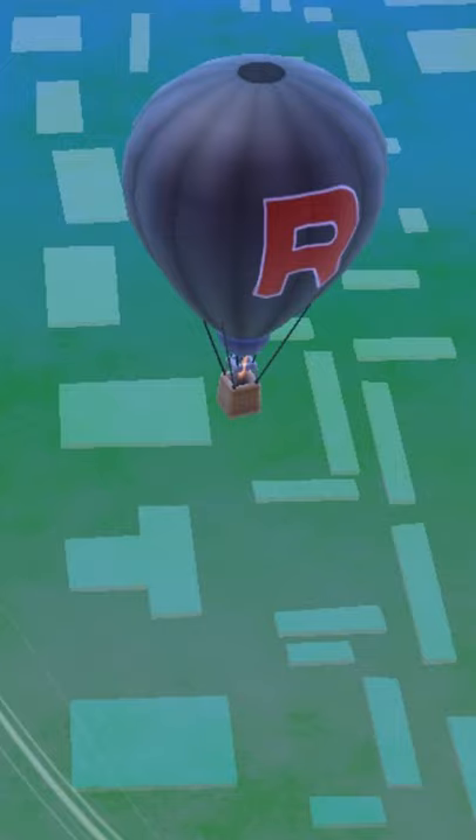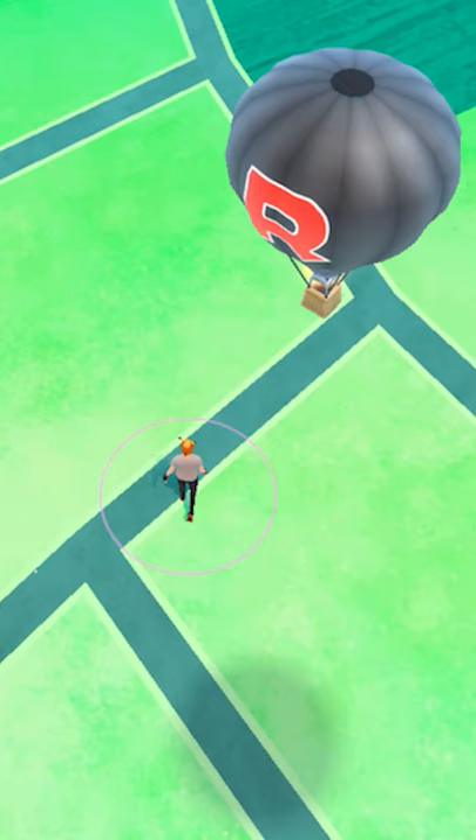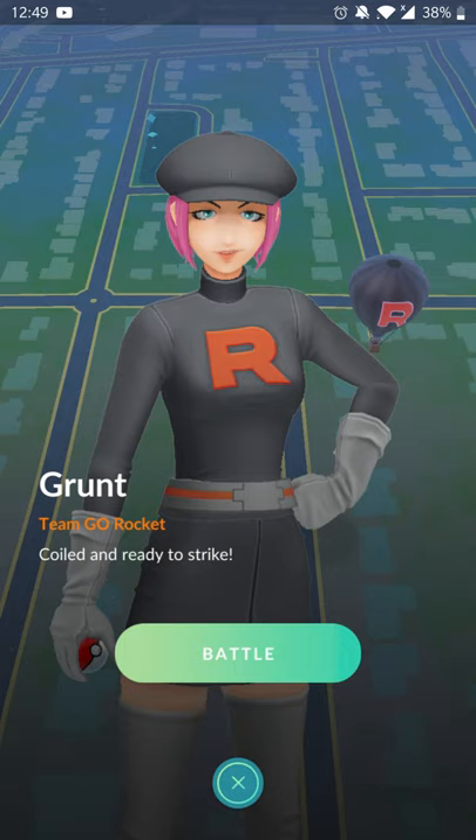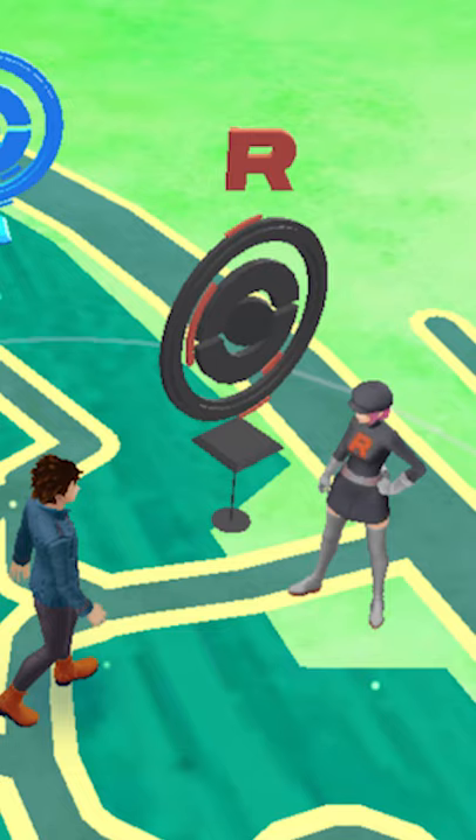How do rocket balloons work in Pokémon Go? Team Rocket balloons are the new introduction of how rockets will spawn during the pandemic. A balloon will appear above you and it's a Team Rocket member, whether it's a leader, Jesse and James, or a grunt, and you can battle them just like you would at a Pokéstop.